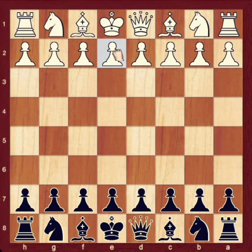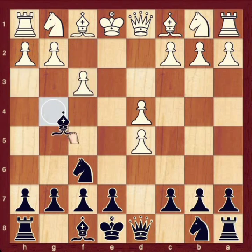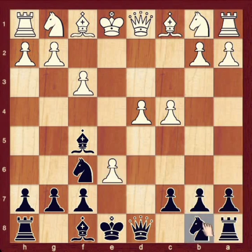Let's see the main variation. E4, D5, E takes D5, knight F6, D4, bishop to G4, F3, bishop F5, C4, E6. In the main line, white captures the pawn by D takes E6, and you reply with knight to C6. After knight C6, there are two more variations for white. First: E captures F7 check, and second: bishop E3 supporting that pawn.